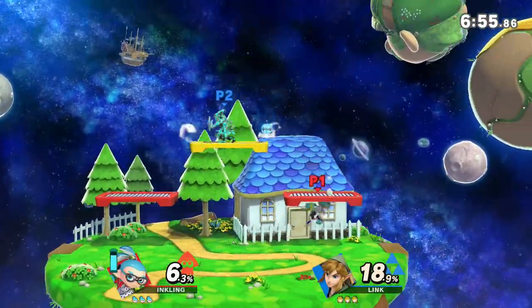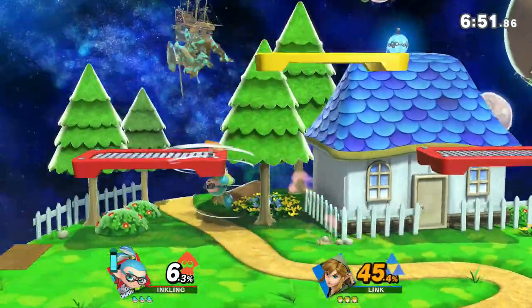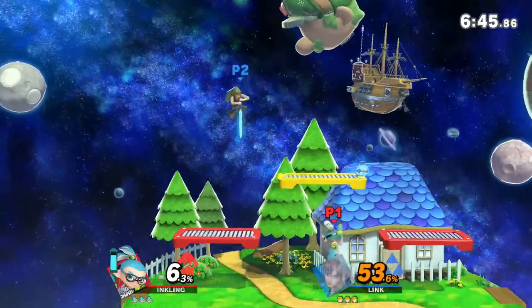Inkling is one of the most interesting newcomers in Smash Ultimate. A lot of their moveset is very true to their source game Splatoon, such as their use of weapons like the splat shot, roller, and splat bombs. However, one of the more interesting parts of Inkling's kit is their general movement abilities.